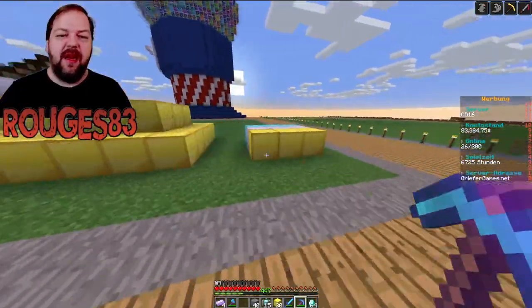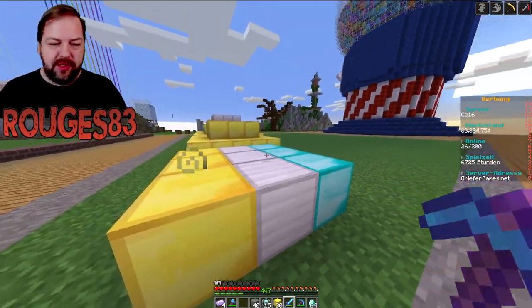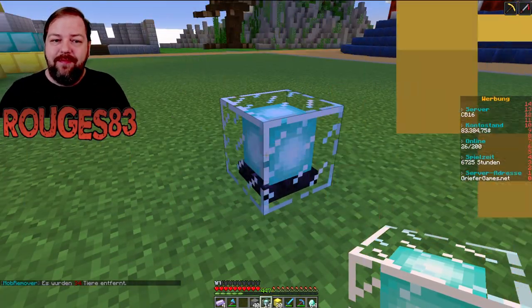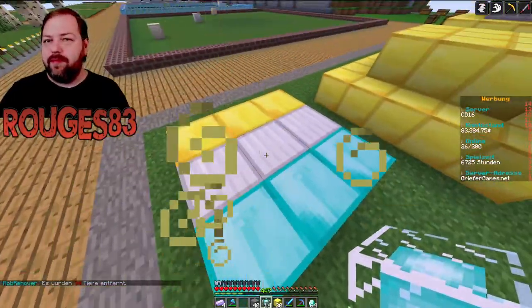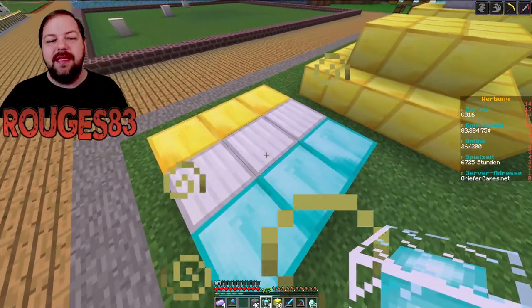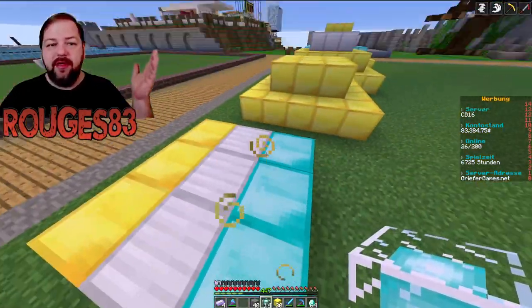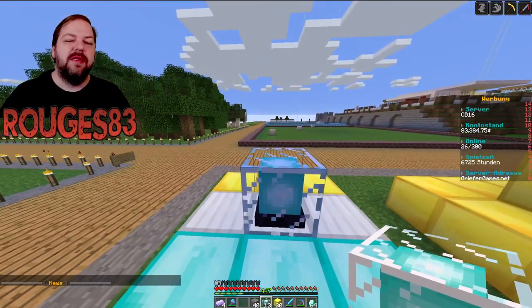Die meisten von euch wissen, dass es eine kleine Pyramide oder einen 9er Block benötigt, um ein Beacon zum Leuchten zu bringen. Wenn ich jetzt ein Beacon nehme und ihn einfach auf die Wiese setze, steht er da und hat die gleiche Leuchtkraft wie Glowstone, aber sonst passiert da nicht viel. Wenn ich ihn jetzt auf die Pyramide packe – ein 3x3-Block, egal aus welchem Edelmaterial, also Gold, Eisen, Diamant oder Emerald – dann könnt ihr den Beacon draufsetzen.